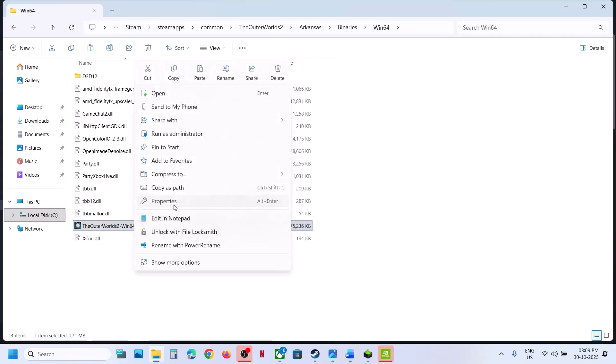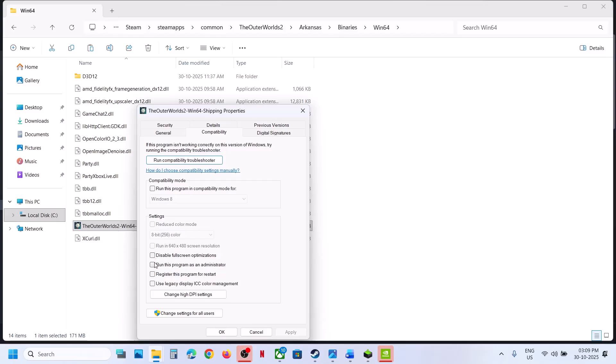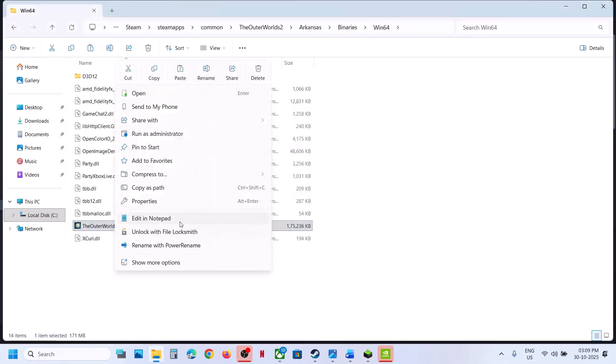If that does not work, make a right click and go to Properties. Go to the Compatibility tab and put a check on the box which says Run this program as an administrator. Hit Apply, click OK, make a double click, launch the game, and check.